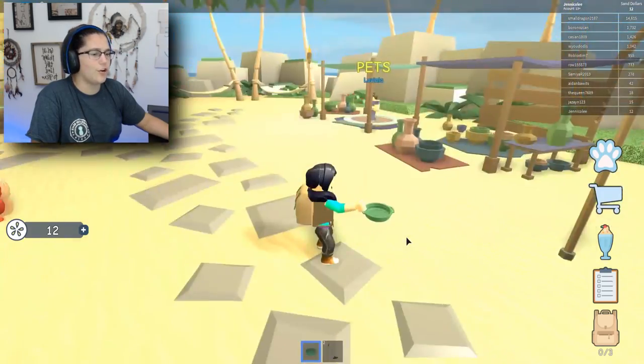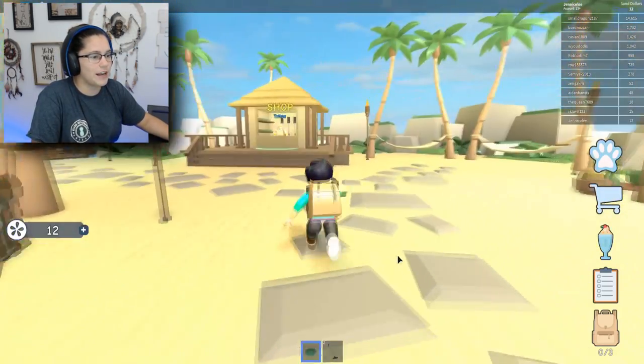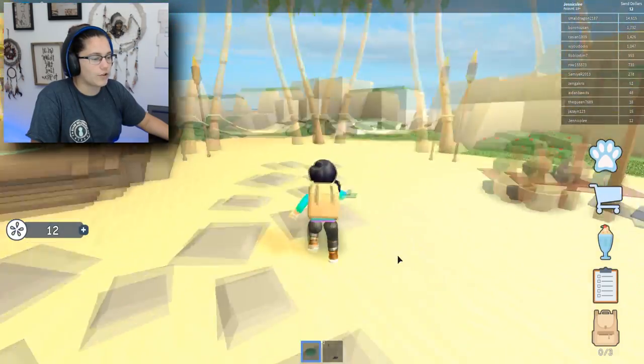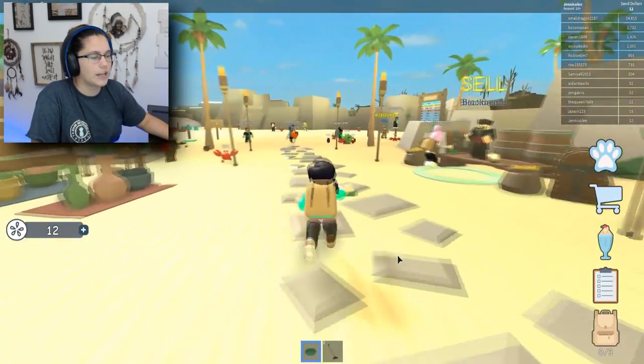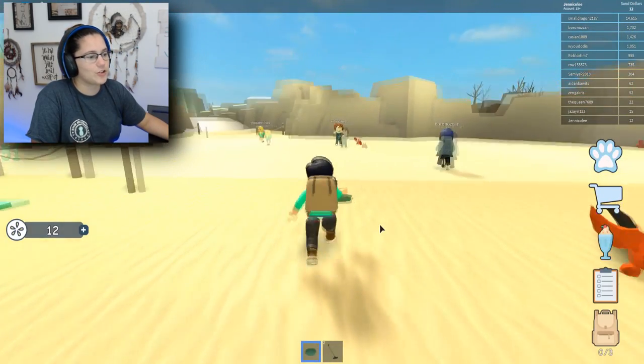I can get pets? Oh yeah, this is my kind of game. Look at him, he's so cute. Let's go back over. I lost my area. Okay, we gotta go over here and find some more treasure. I wanna become a crab. They're so cool. Look at them digging.